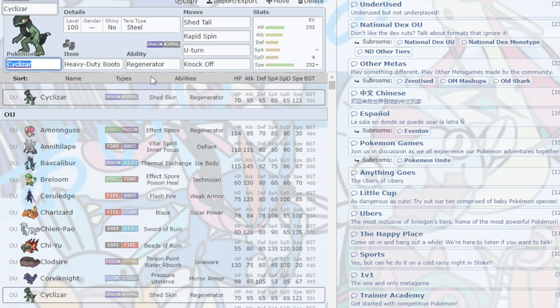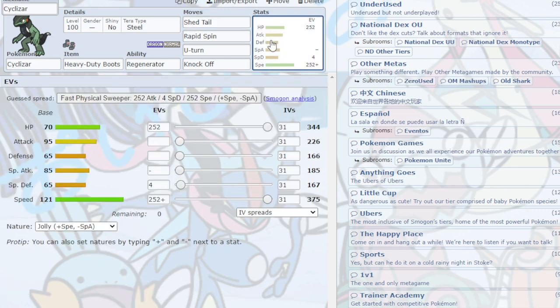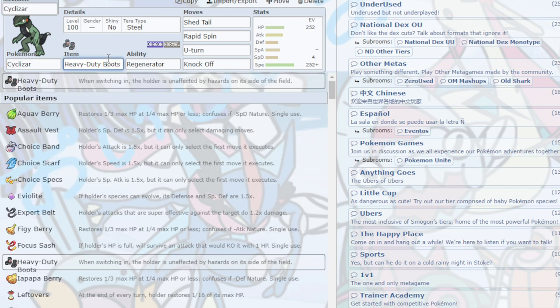Cyclizar. Just Shed Tail, Rapid Spin, Uturn, Knock Off. It's basically Tornadus-T but with Shed Tail. Max HP, Max Speed. Just get off those fast Shed Tails, pass it to someone in the sweeping category, and win the game.